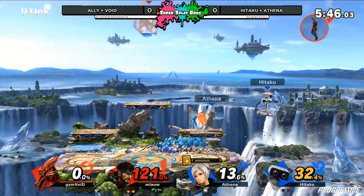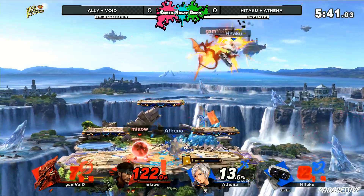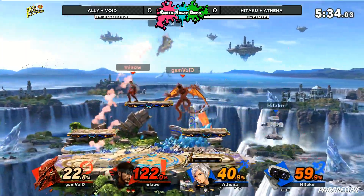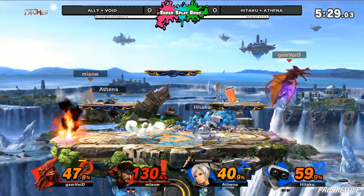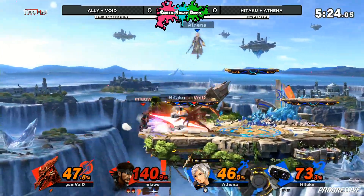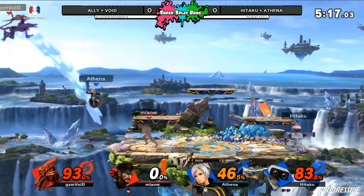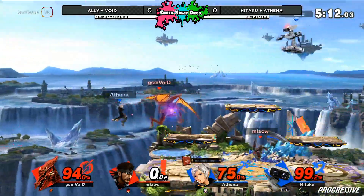Hitaku holding down the other side. We have a 1v1 situation from both characters holding down each side. Blue team starting to make a little bit of leeway. Void having these neutral airs, getting away from Athena. Void had great awareness to see that she was threatening. Hitaku just covering so much space with these projectiles and making sure Athena keeps safe on these follow-ups. Athena on her final stock right now. Void in a dangerous spot — gets caught by the Thorn instead. Void losing all of his jumps, immediately using that up-B to recover.